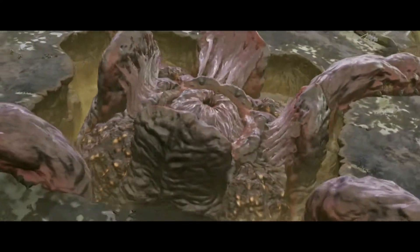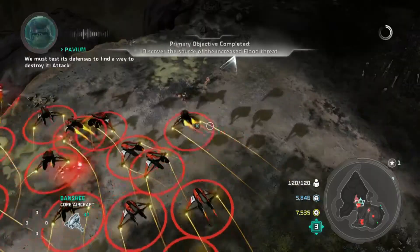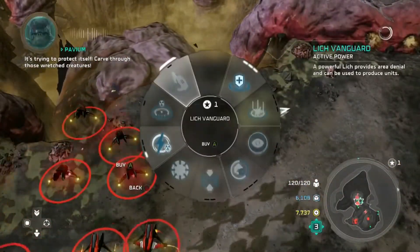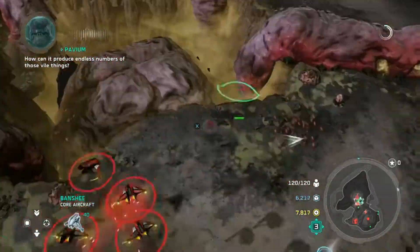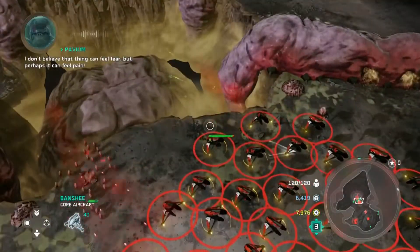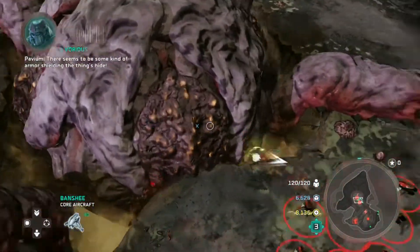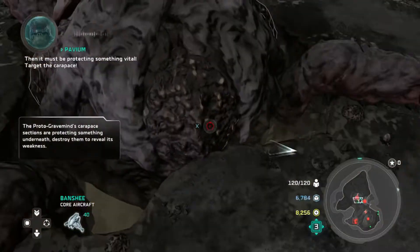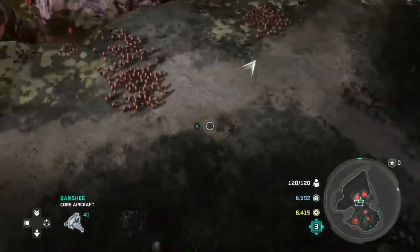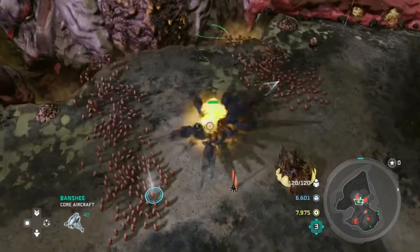So then we go to the middle and there's this giant gross thing we've got to take care of. The Banshees are very good here. I don't know why some Banshees wandered over there — get over here! Rustle up some Banshees and bring them back. I don't know why they went over there.